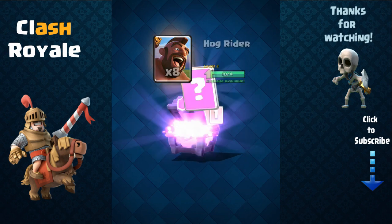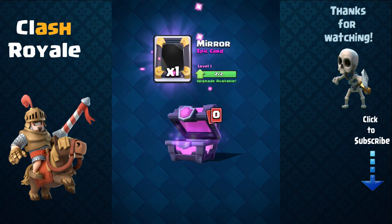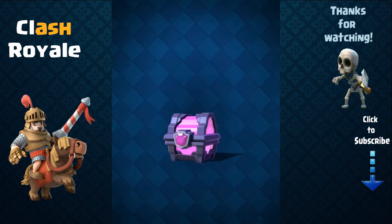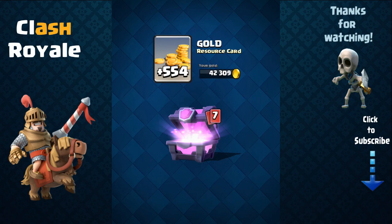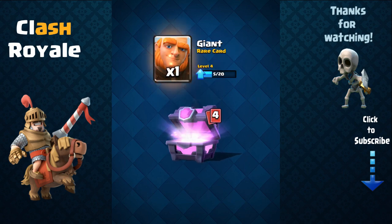Another zap, arrows, barbarians — barbarians are very good so if I get enough I'll try to upgrade them. Baby dragon epic card, another one — nice. Another mirror, mirror's not really good at the moment but it is getting a buff in the next update, so hopefully mirror becomes a pretty good card.